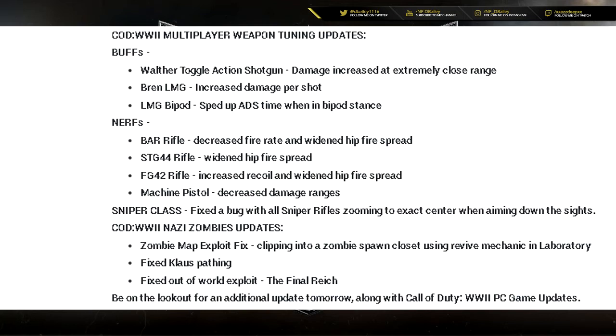The STG 44 got a widened hip fire spread — I haven't tried that out yet. The FG 42 assault rifle received increased recoil and widened hip fire spread. The machine pistol — everybody's been saying this is like a little pocket SMG — got a decreased damage range. And the Snopper class had a bug fixed where all Snopper rifles were zooming to exact center when aiming down the sights.